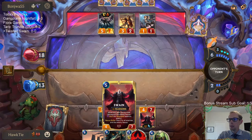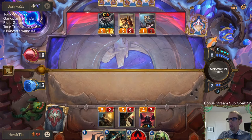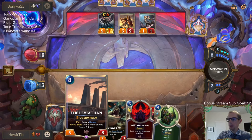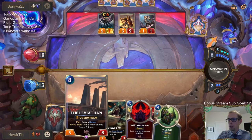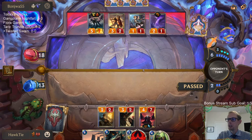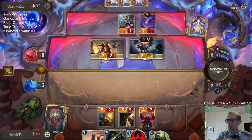They cannot kill Swain with Single Combat — they could with Concerted Strike. But what's not bad for me is I'd much rather them use a removal spell to kill Swain, and then maybe they don't have the removal spell anymore for the Leviathan. I would rather them have this 2-1 Challenger than have Hush, to be honest. Hush would kill me somehow.